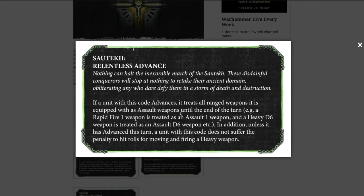The Assault Tec have Relentless Advance: if a unit with this code advances, it treats all ranged weapons as assault weapons until the end of the turn, meaning you can advance and still shoot. In addition, unless the unit has advanced this turn, it does not suffer the penalty to hit rolls for moving and firing a heavy weapon — so you can make regular moves and still fire heavy weapons without negative modifiers.